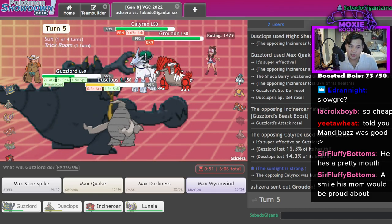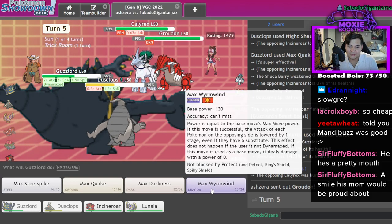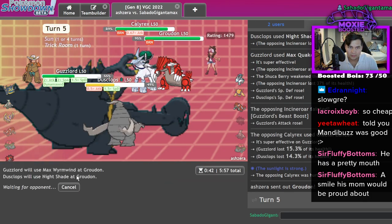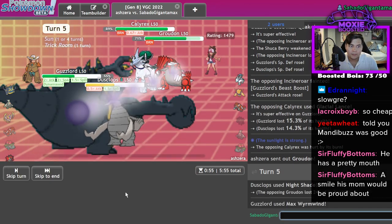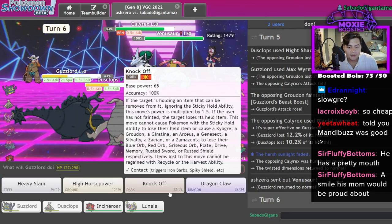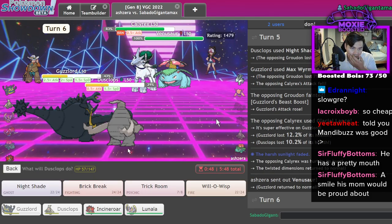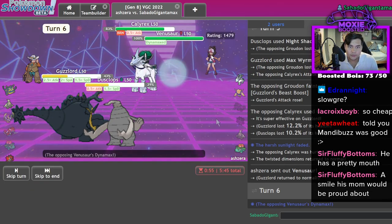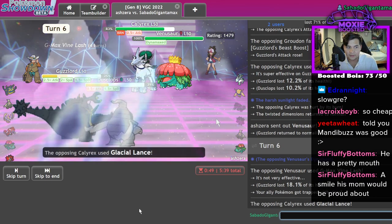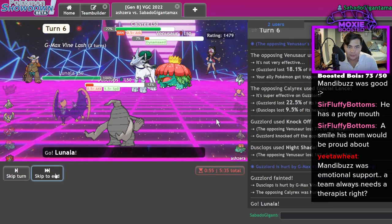I don't know the item on the Groudon, but I'm not concerned. I think I just win if I Steelspike. No - I always Wyrmwind, just to make sure they can't get going. Let's go ahead and go for the Knock Off - I don't want Trick Room anymore because I have Lunala in the back. We'll just double the Urshifu. One would imagine they just double my Guzzy. Can I live this hit? That'd be so funny. Check this out. Pathetic. Pathetic. Goodbye. Oh, it lived. Okay. Well, I just go Lunala. We go for the Moongeist Beam.